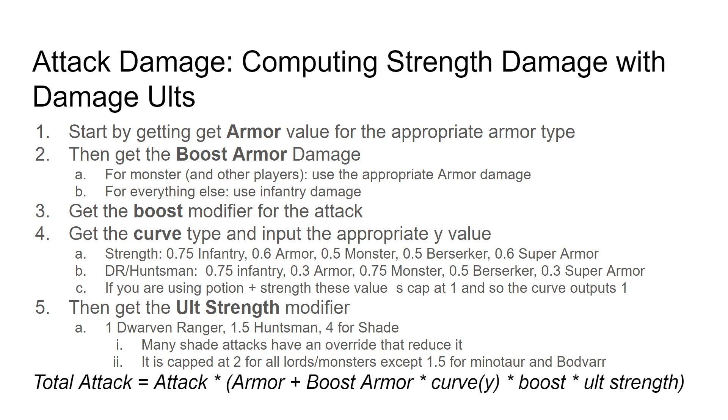For the ults: this only really matters for Dwarf Ranger, Huntsman, and Shade. What you need to know is if you're both using a strength potion and ulting at the same time, the strength component and the headshot crit component become multiplicative. So for Huntsman and Shade in particular, crit power and headshot power are somewhat multiplicative with your ultimate. The details: armor, the boost armor component, boost modifier, and curve type are exactly the same as already discussed, but there's also an extra input into the curve for these four ults.